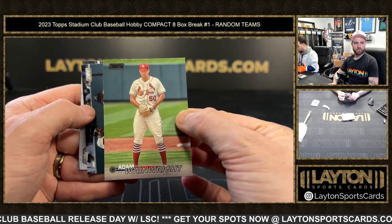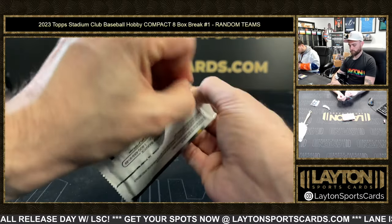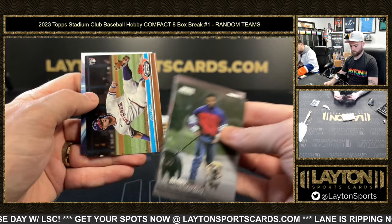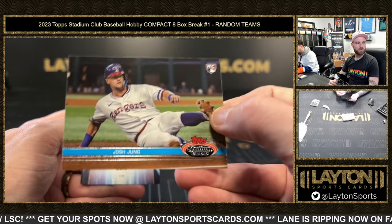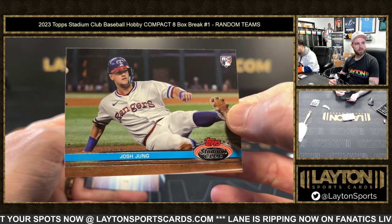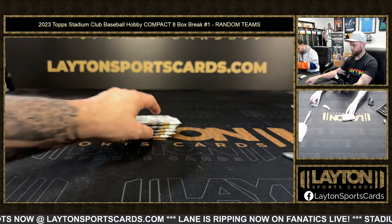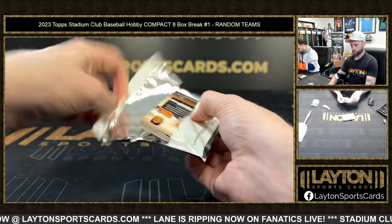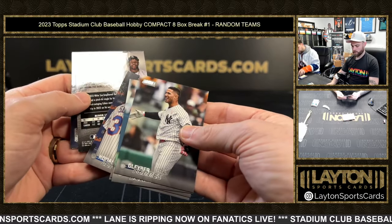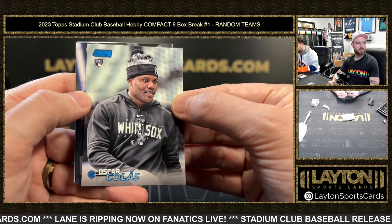Wainwright black foil Cardinals. Josh Young rookie '92 design variation for the Rangers — that's sick, I like that one a lot. Juan Soto. Out of 50 — Ostrander for the White Sox on the blue foil rookie card.